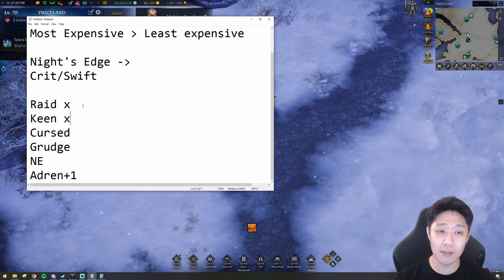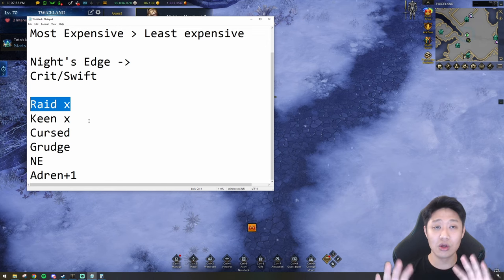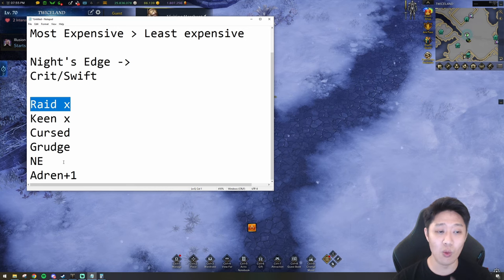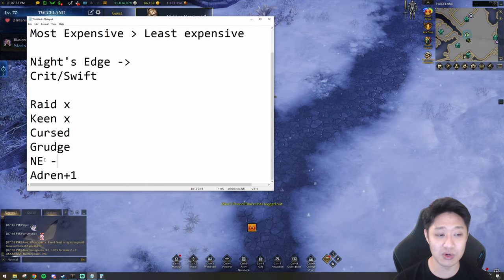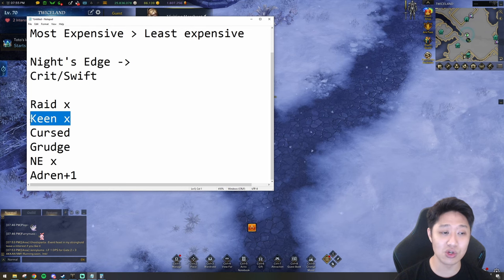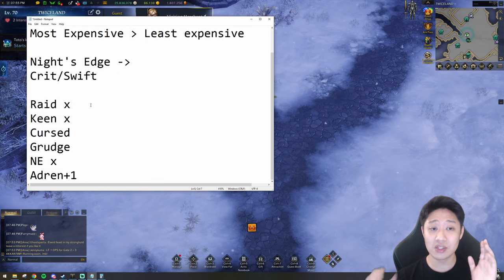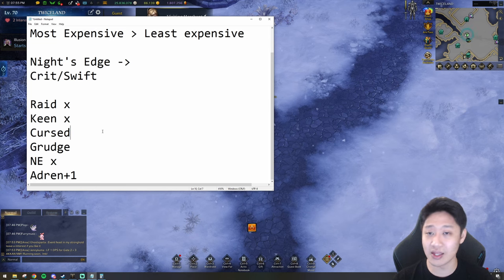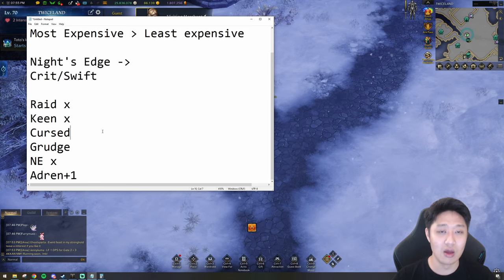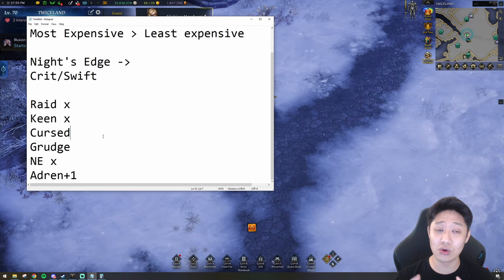The rule of thumb is to incorporate your most expensive engravings — Keen Blunt and Raid Captain — into your books and stones. One book slot is likely filled by your class engraving, so the other should be Keen Blunt or Raid Captain. Whichever you don't take in a book, put it on your stone. Some people want a Cursed Doll/Adrenaline stone for a potential 9-7, but those stones are quite expensive and hitting 9-7 isn't very likely.